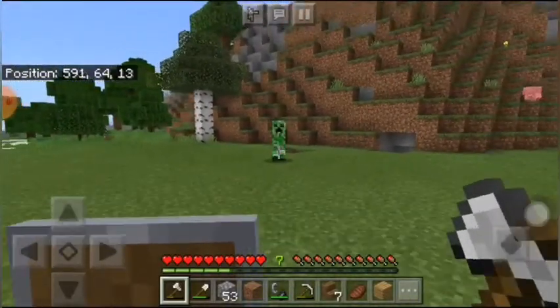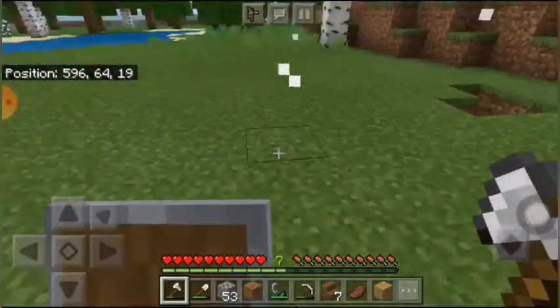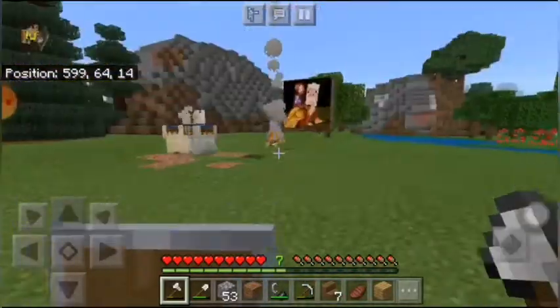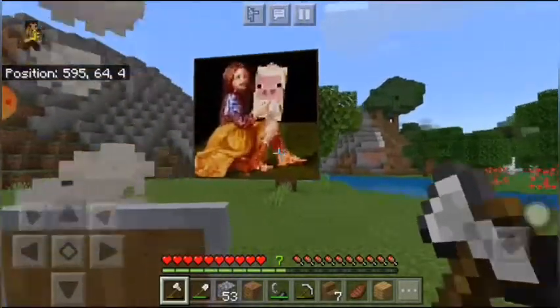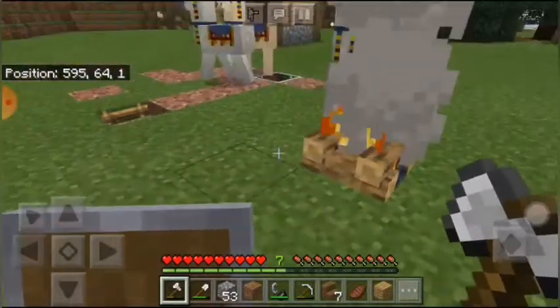Die already, dude. Die. That's what you get. So that's all I did. Then I made this painting, because I figured out paintings are easy to make — you need sticks on a wall. Now let me show you the mine.